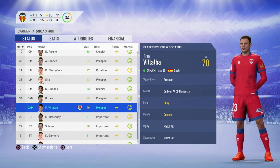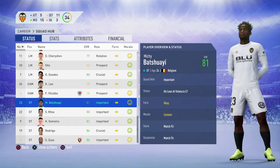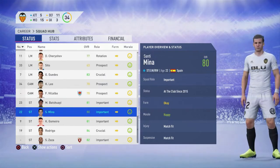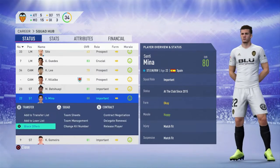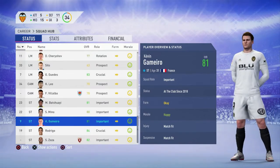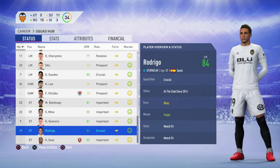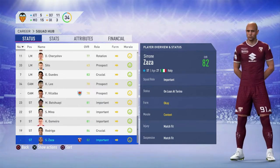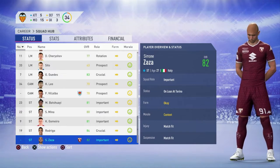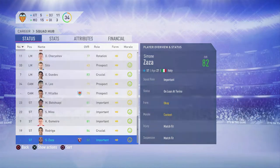And now the strikers. We have Mishi, who's on loan — I might look to buy him. Santi Mina, also a cover star, so blocking offers because I like him. Kevin Gameiro — I did not realize they actually bought him, yay, I like using him. We have Rodrigo, who can basically play up top anywhere. And Simone Zaza is on loan at Torino. All in all, I don't think we have a bad squad.